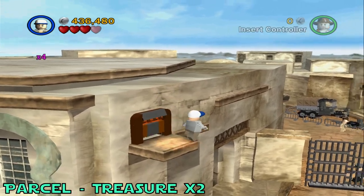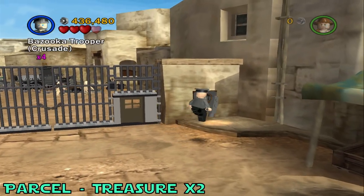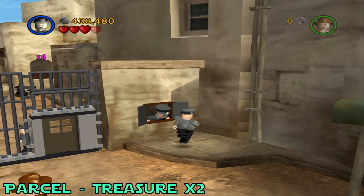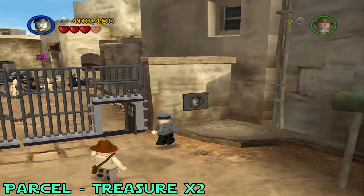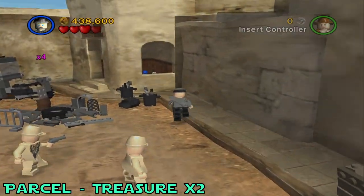Last up is the parcel for this level. From this last artifact spot, you're going to want to switch to an officer character and come talk to this officer in the window. Once he does his thing, the store will open — just head on through it. Try not to die to any of these people.